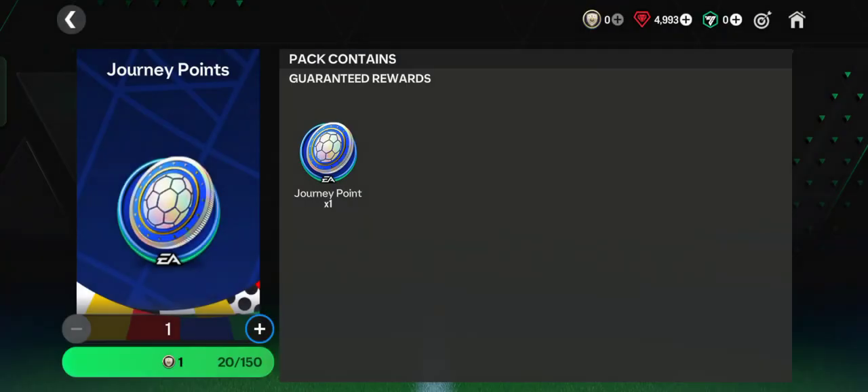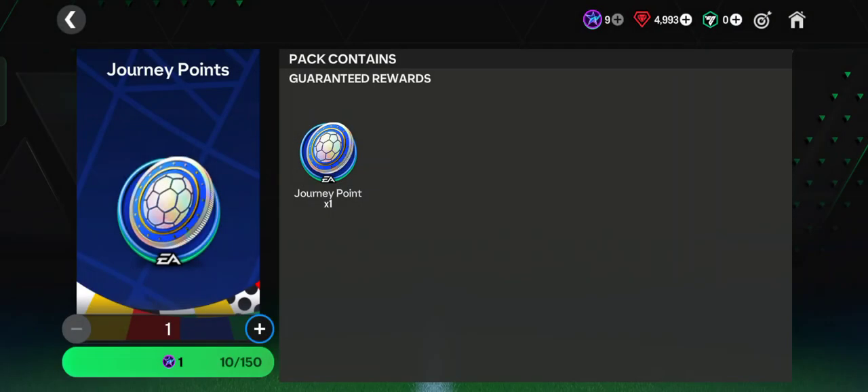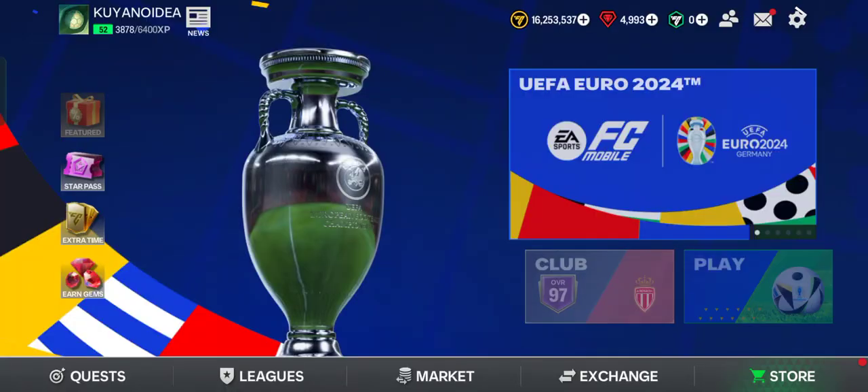That's the first way to get journey points. Next, we can use star passes — it costs 10 star passes per one journey point. Tap to open and exchange. In total I got 20 journey points from the store using these two methods.